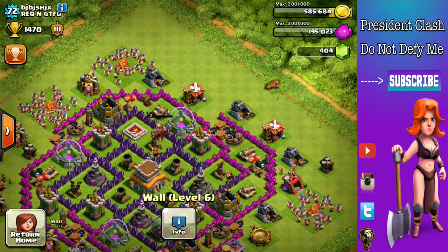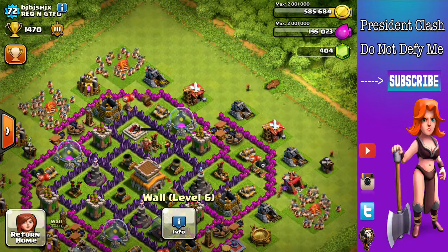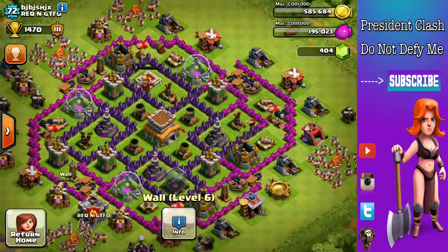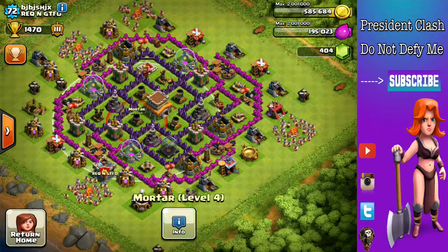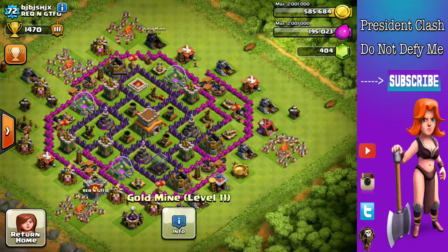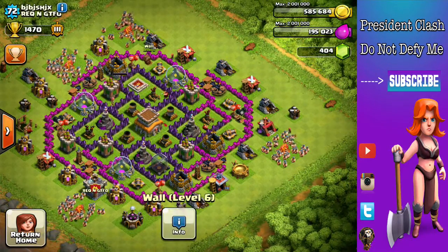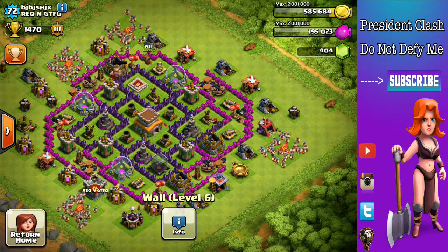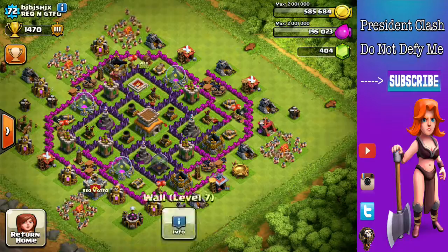But if they do manage to get through, you do have tons of defenses spread around to protect your base. Overall, that's a really good design. You do have level 7 walls and you're working on getting those level 6 walls upgraded — that's very nice. Once you're done with that, go ahead and get your walls to level 8 if you can.